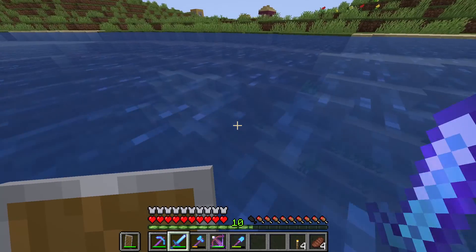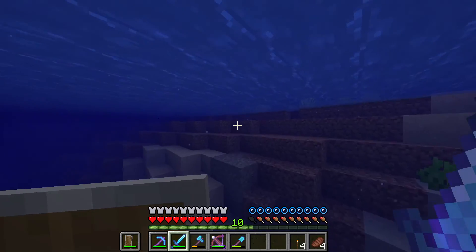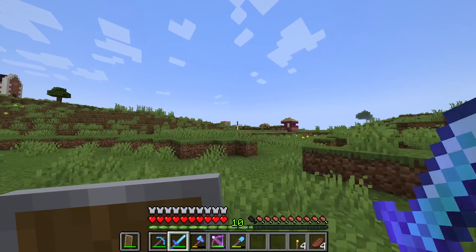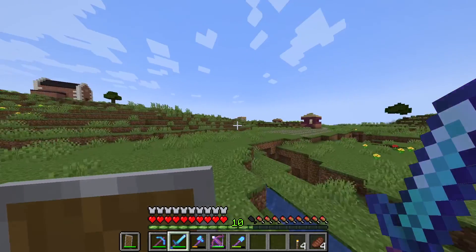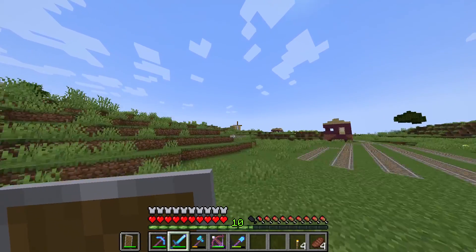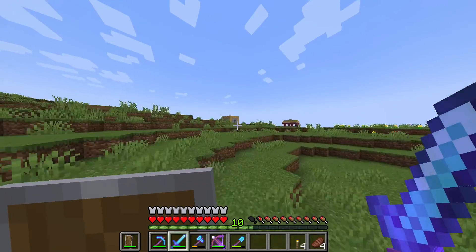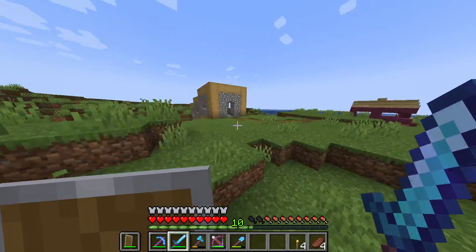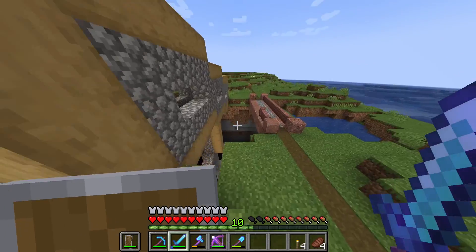I also want to take that down. What I am planning is to just completely remove that, terrain the surrounding area so it looks normal, and actually move the portal somewhere rather than keeping it where it is.